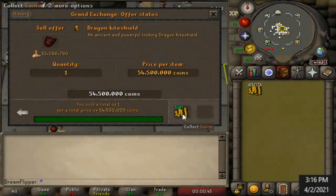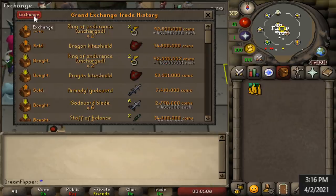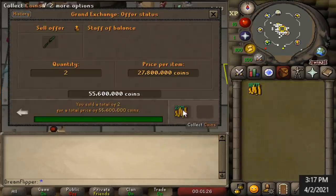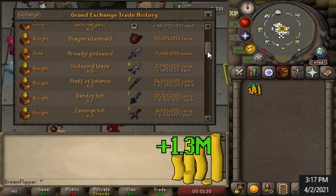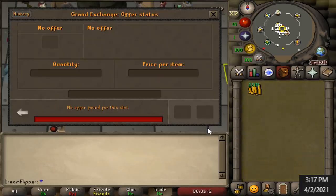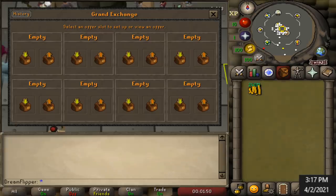We just got an incredible flip on the Dragon Kite Shield coming in at a 1.2 mil margin just on one of them. Pretty well everything else was a fairly moderate profit — 500k on the Ring of Endurance, around 50k profit on all the Godsword combinations. Our standout item again is the Staff of Balance coming in with a 1.3 mil profit on just two of them. After collecting everything we are now up to 240 mil — we've already made 20 mil in profit in just a few days.